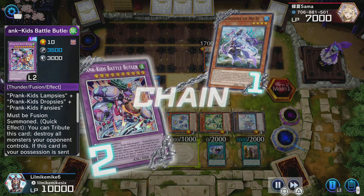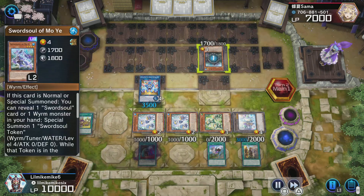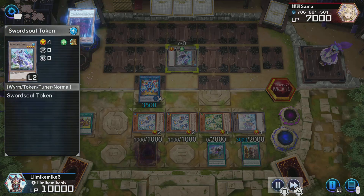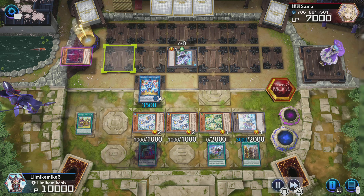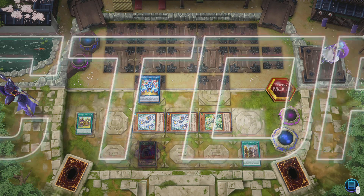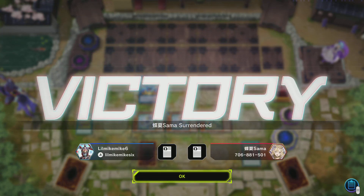He summons Moyi and I just wipe the field — I know he's committed to his normal summon and I know Swordsoul can't play through this. I wipe his field, all he has is a token, and then he sends back a card, destroying it — pretty much GGs. Having those two Waters on the field set up my totally awesome play. And yeah, that's how you navigate through Prank Kids.